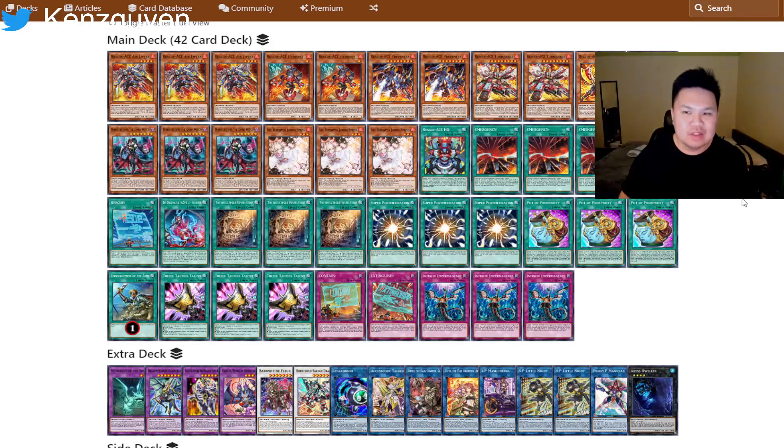The pros of this version is that you get to set up Baron and Savage before you resolve your Turbulence, which protects you from Infinite Impermanence or Effect Valor and those types of cards when you're going first. You want to obviously resolve your Turbulence through different types of hand traps and then still set up your full combo.